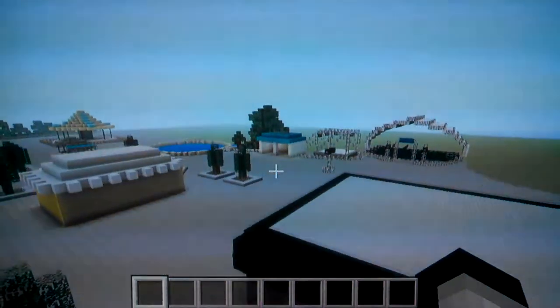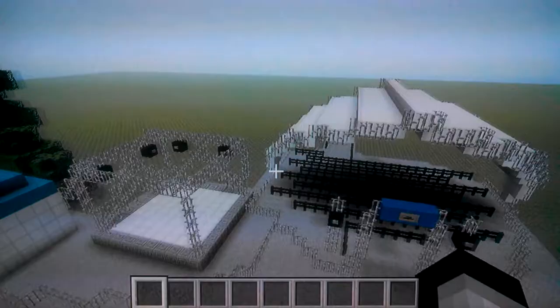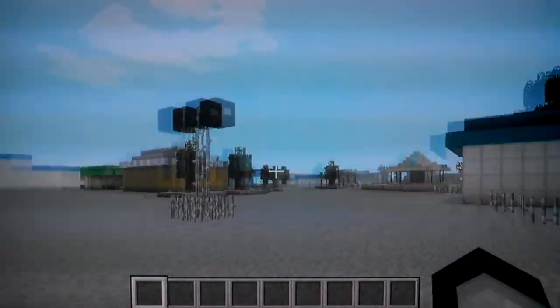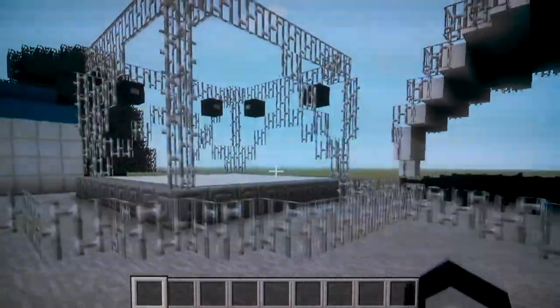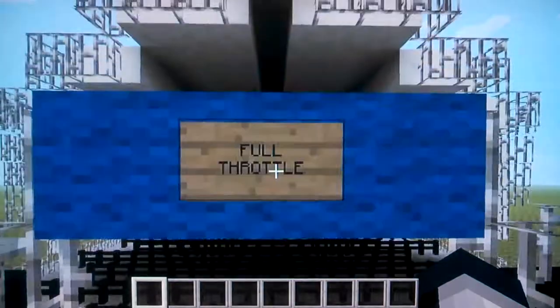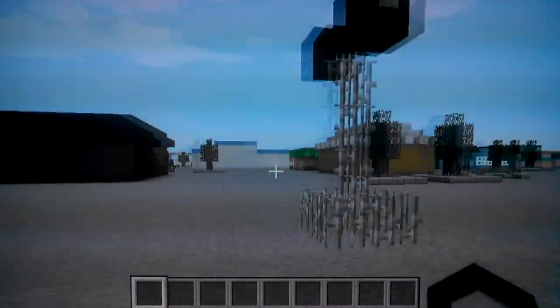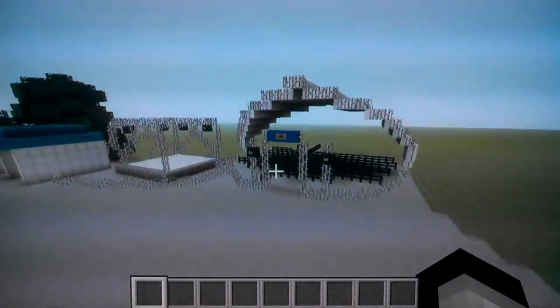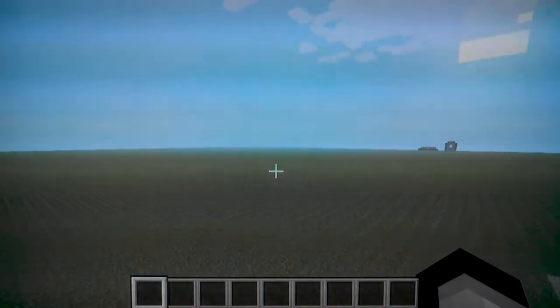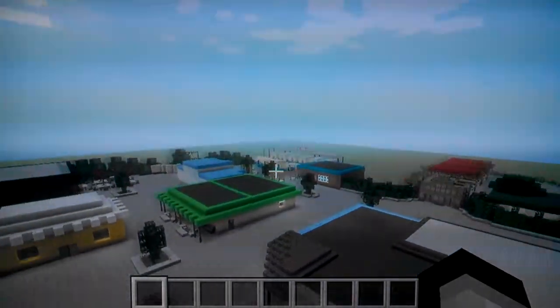This is the Full Throttle theme. I got kind of bored building just buildings, so I wanted to make a theme already. I made this one since it's the closest to the front of the park. You've got the stage, the speakers, and everything. Full Throttle is actually one of the more entertaining rides I've been on — quite fun. The restaurant area is going to be over there with more chairs and tables. This is the queue line leading to where the ride is going to be, a little bit further that way.